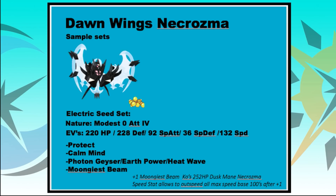The Speed investment allows you to outspeed all max Speed base 100s after a +1 drop on the opponent's side with Icy Wind or Electroweb support. This set really benefits from Speed control support — Icy Wind, Electroweb, Tailwind. Tapu Lele or Tapu Koko are great teammates, and Clefairy with Friend Guard could complement it nicely once you've started boosting. It's one of my more favourite sets on Dawn Wings Necrozma.